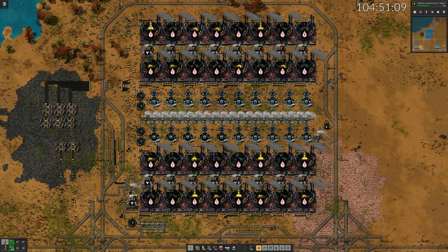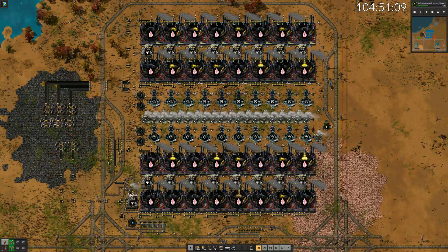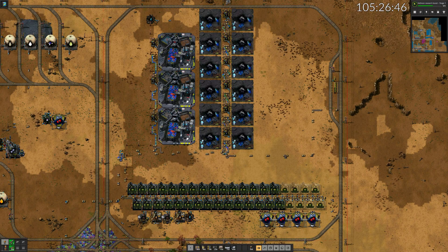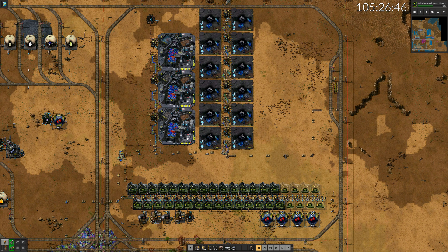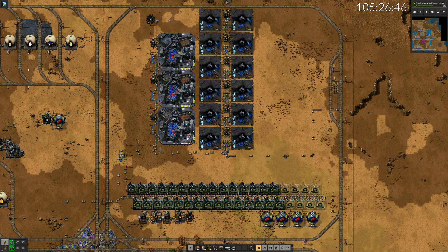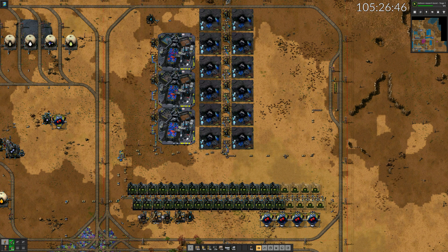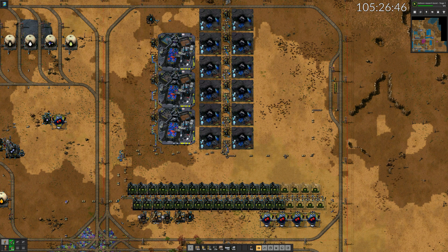More power for my struggling power network. I found some native flora — time for more brains. I can't really build more than half a block at once: my inventory is too small, the roboport energy runs out, and the mall doesn't keep up.